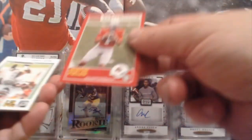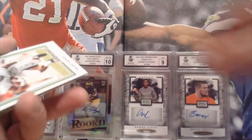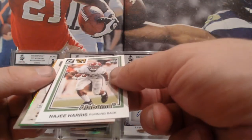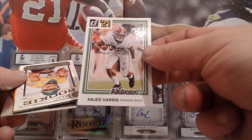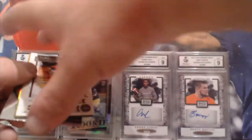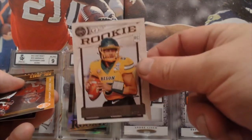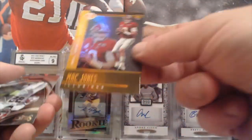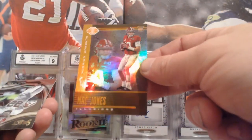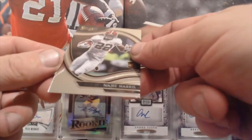We're on to Justin Fields from Score. Nije Harris from the Donruss card. Trey Lance from Rookie Legacy. Mac Jones from Illusions again. And Select is Nije Harris.